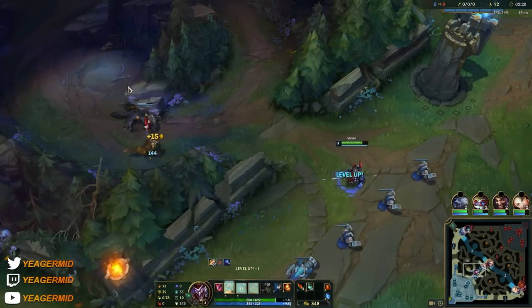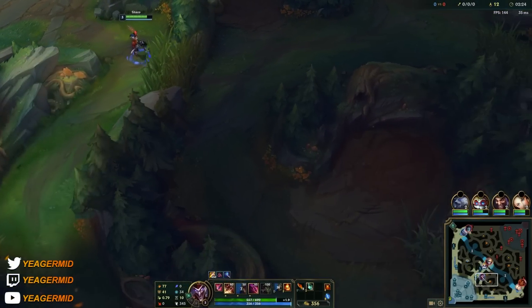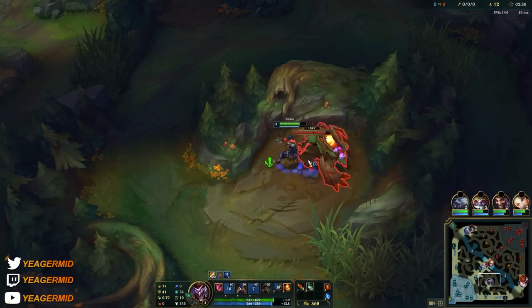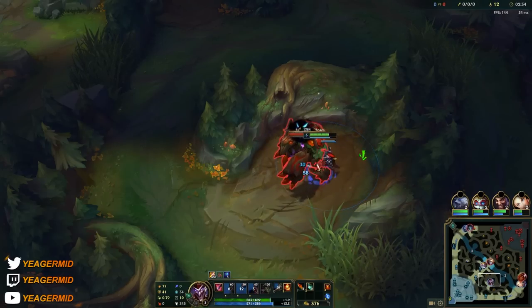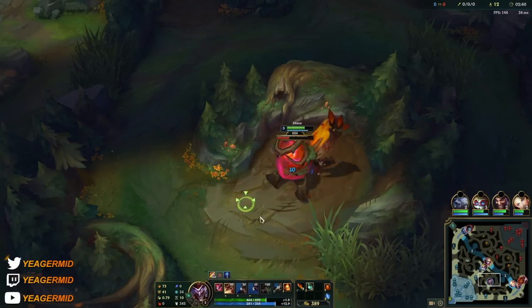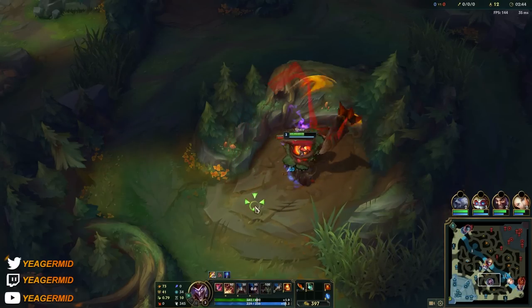That box is going to take care of the camp and you just peace out. Now you can either take your E at level three if you're going to gank, or if you're going to AFK clear you can put another point into your box. Your Q empowers your next attack on the enemy, and your E passively makes it so when the ability is off cooldown your auto attack slows the opponent.